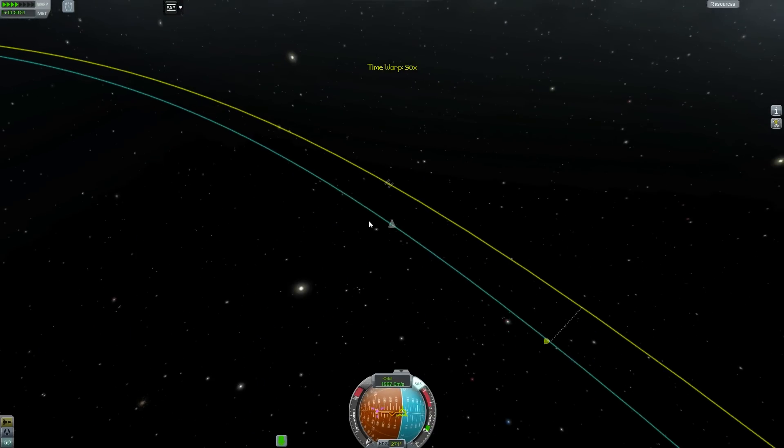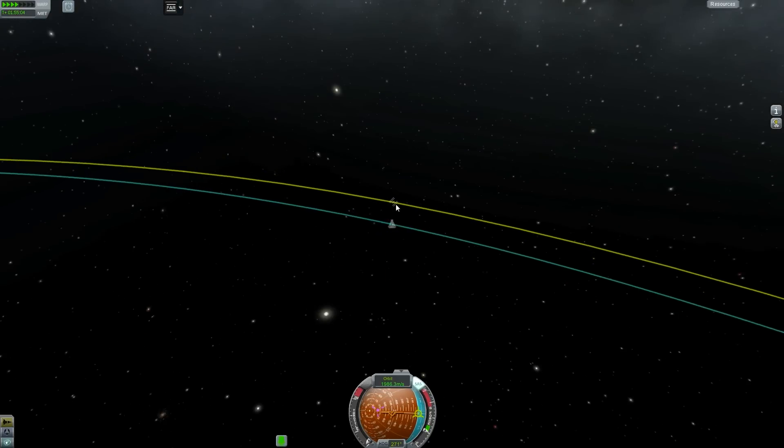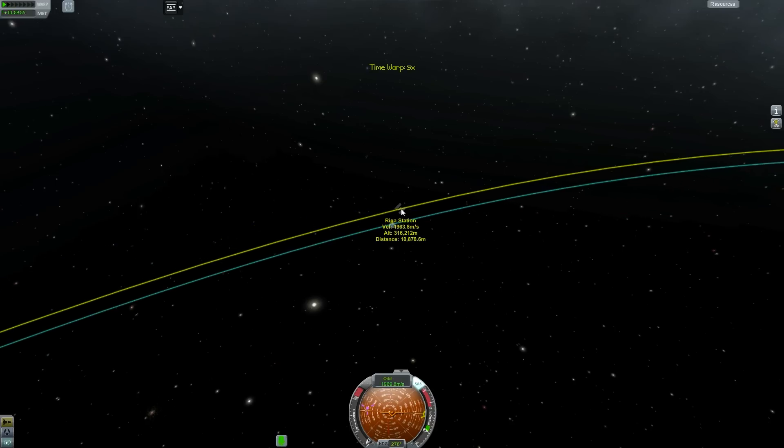I can actually bring us in a lot sooner than the indicator told us, because you can come in when you're within about 10 to 20 kilometers from each other. And we're now within 11 kilometers, so we're going to start trying to burn towards it.